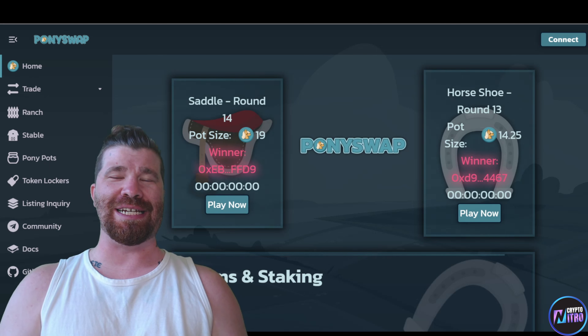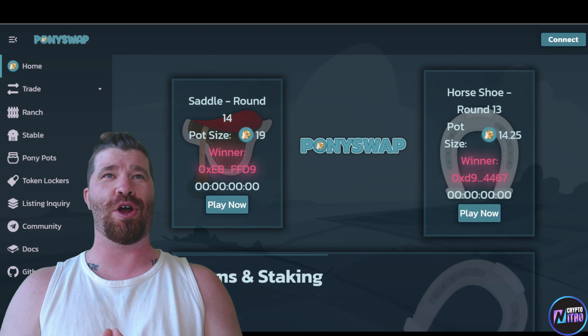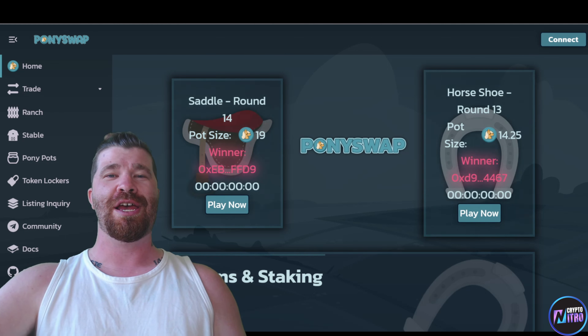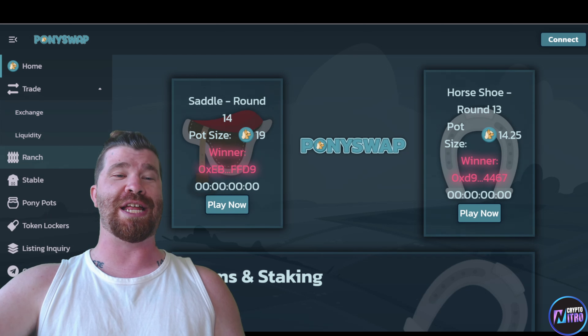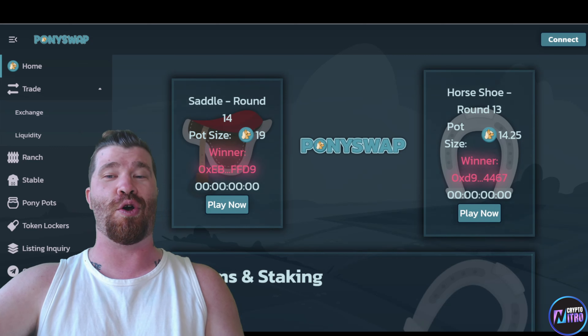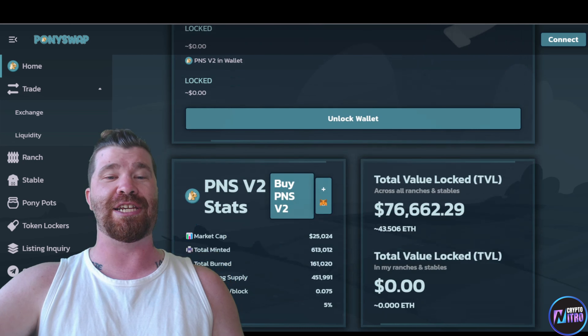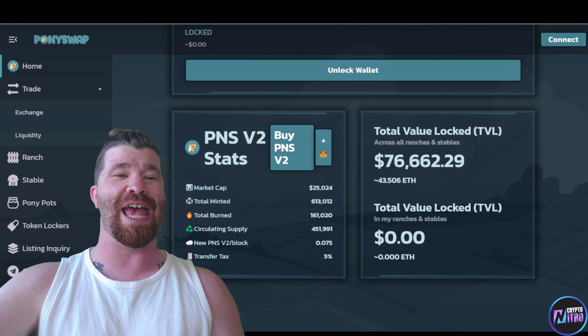There is a lot of opportunity with this platform. As you can see, we have a massive column with many categories: we got Trade — the exchange aka the swap — we got Liquidity, the Ranch, the Stable, Pony Pots, Token Lockers, and so much more. Looking at the interface, this is technically easy and simple to use. We got Saddle Rounds, Horseshoe Rounds, Farms, and Staking. You can even see the PNS V2 stats and the Total Value Locked, also known as TVL.